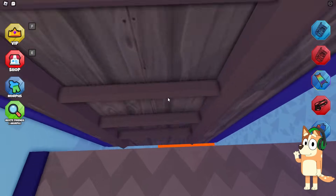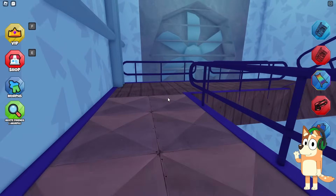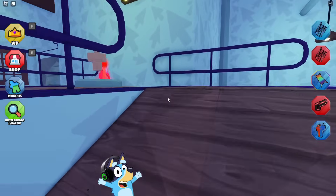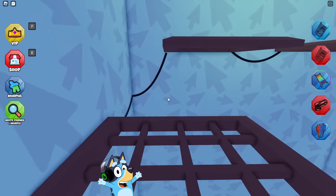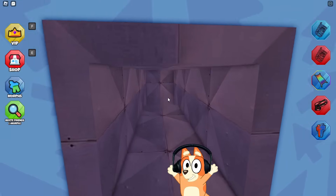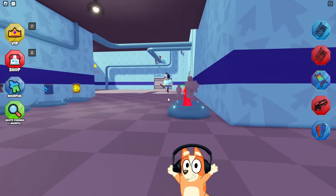Now let's move on. I really, really like that finally someone made a map in Roblox based on our cartoon. It would be very cool if they added Bingo, Mom and Dad here. Unfortunately, this map is called Bluey's Prison Escape, so it seems to me that we won't be here. But look, it's you — the pot-bellied one. It's good that in real life you are not so pot-bellied, otherwise I wouldn't be able to feed you so much.